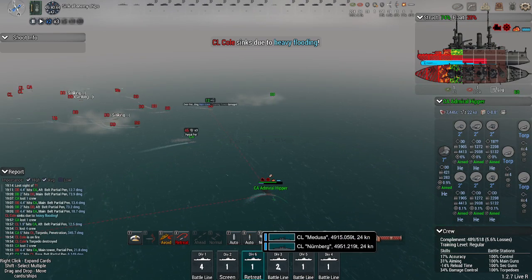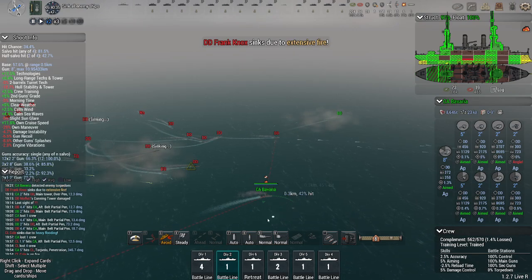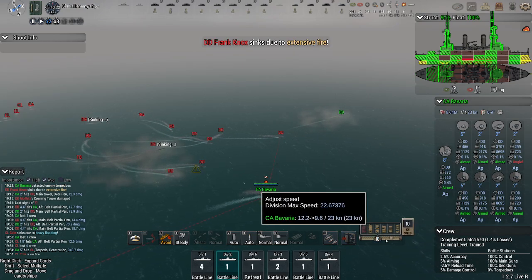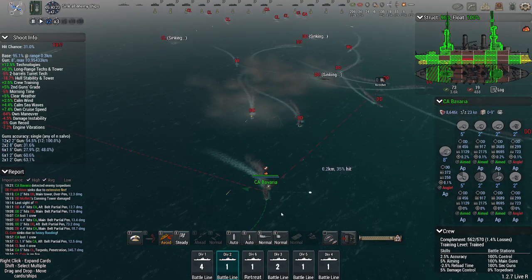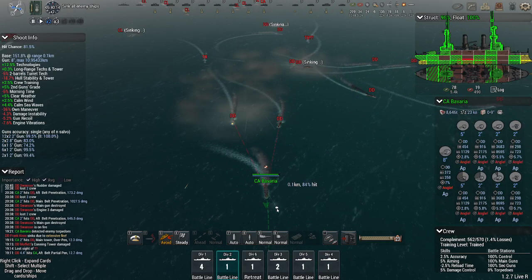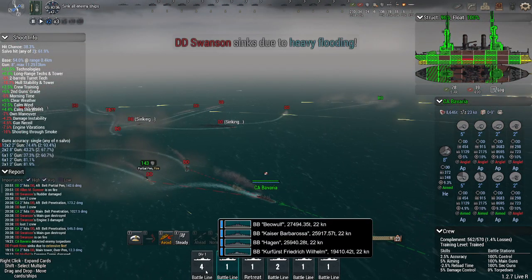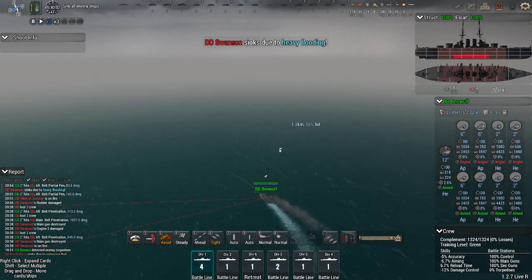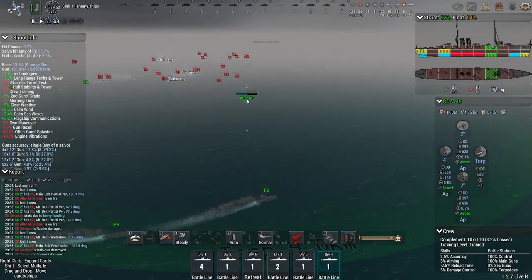The Hipper looks like it's probably about toast. One of the annoying things is where ships that are in divisions will only go as fast as the slowest ship in the division — so you kind of have to pay attention to that too.